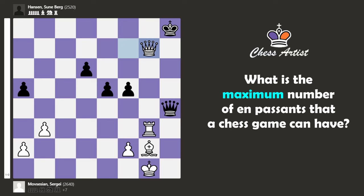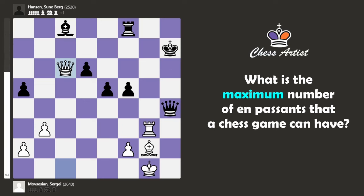However, this didn't even happen in the game. After this, we had this move, which looks like a mouse slip — but this is not an online game, it's an over-the-board game. So I don't know what happened. That was the last move of the game; apparently the two players agreed to a draw. Maybe they were too embarrassed by their mistakes. I don't know the time constraints, but I guess they missed those obvious moves.